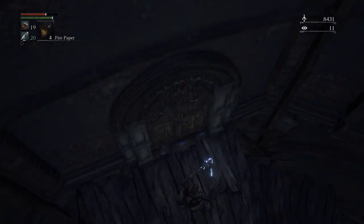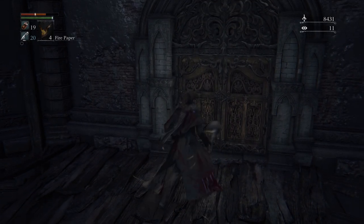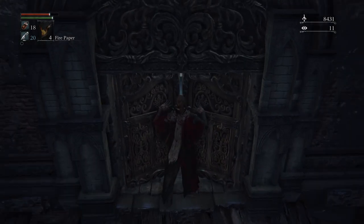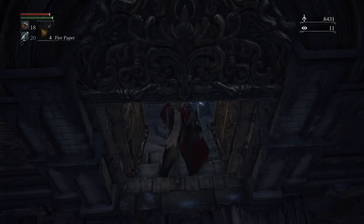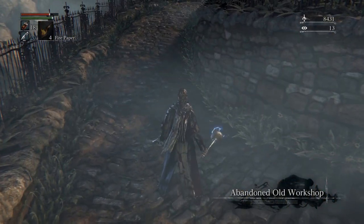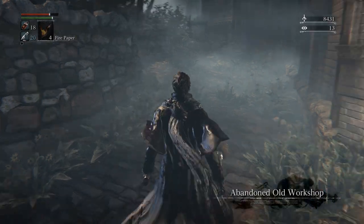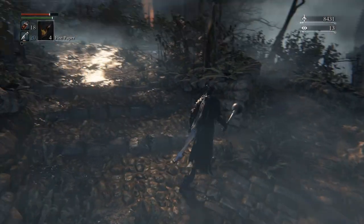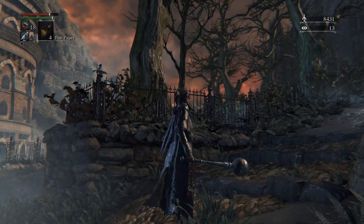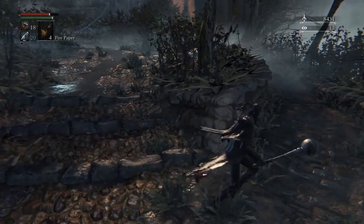Kind of need to get down here. There's no cat's ring or anything to reduce fall damage in Bloodborne — as far as I know there's nothing that can prevent you from taking fall damage. Abandoned Old Workshop. So trippy — this is the Hunter's Dream.